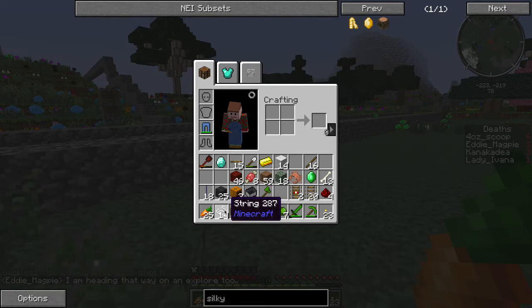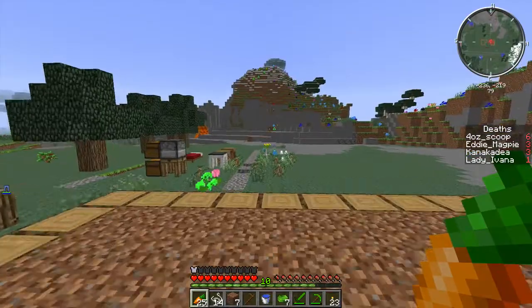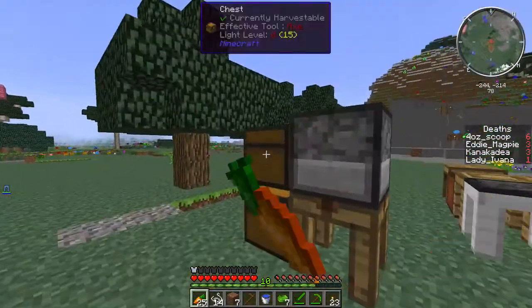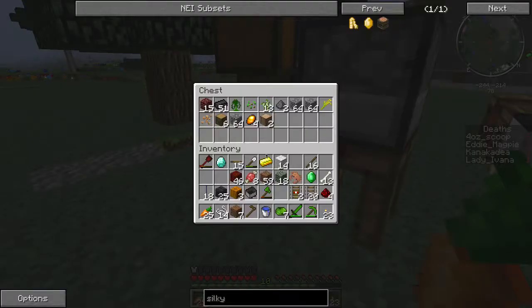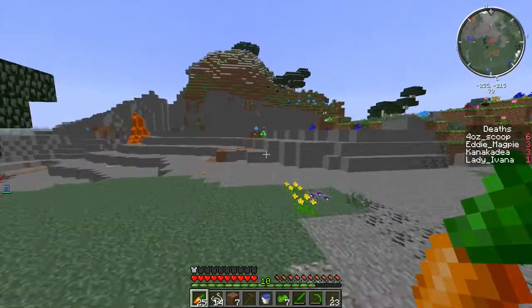I need half a stack but I only have about a quarter stack. So what I need is to try and find some mature cotton. I think I have some in the storage area, but I might not. I got seeds, mandrake — no, not here. Let me check inside my base.